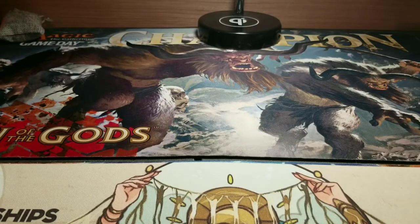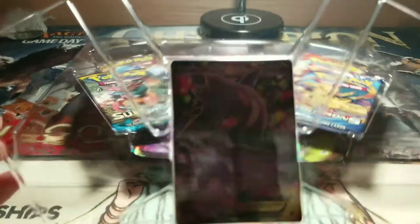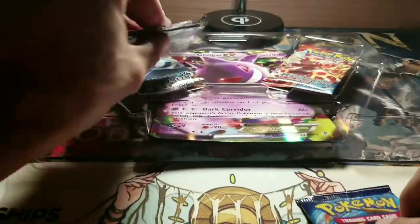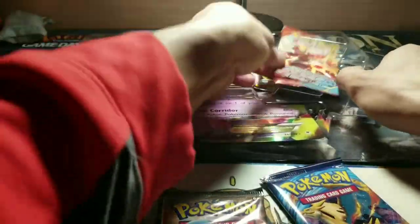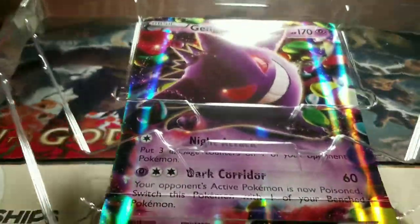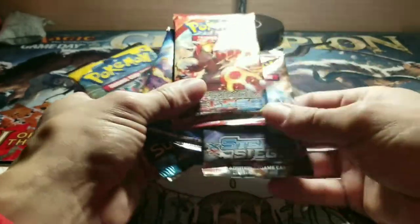Now that I got that one out of the way, let's move on to the Gengar EX box. I kind of like these packs — that last set I just opened really reminds me of the old Wizards sets. I kind of had a little blast of nostalgia. I'm not even going to try to get this card out — I don't really want to damage it. Some more Evolutions, Sun and Moon, Steam Siege, and Primal Clash. Big old Gengar — interesting. I do think those big giant cards will be really nice to display.